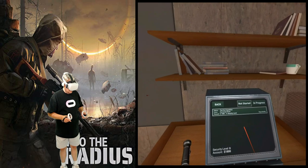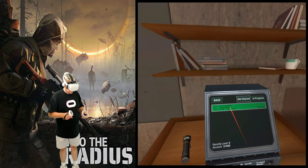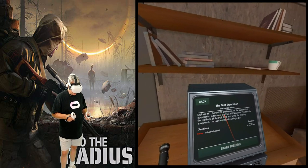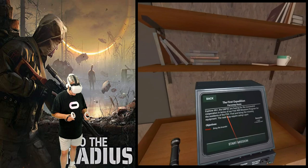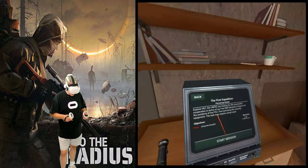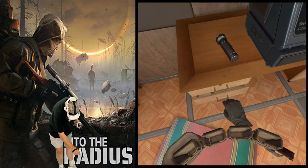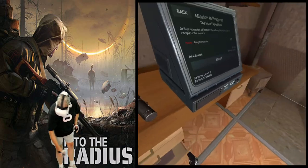Our first mission is the first expedition. It's a little sensitive on the pointer here. The UNPSC are hoping for successful cooperation in terms of the free will mission program for residents of the PSZ — find and bring the missing equipment. The task may require using a gun. Can we open any drawers? Yep, drawers are openable. Seeing a gun here.